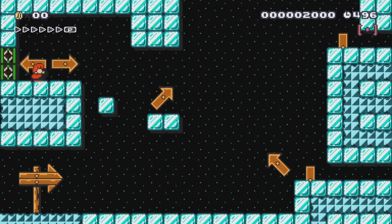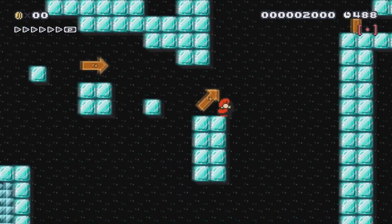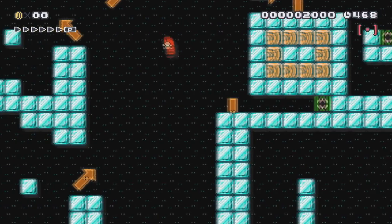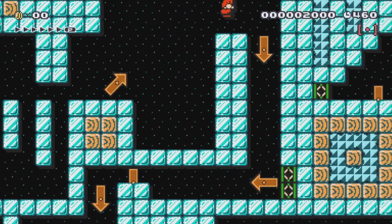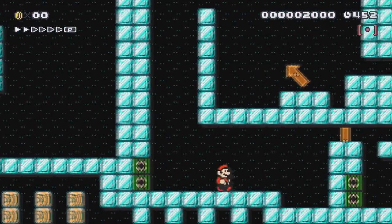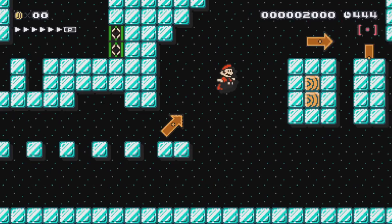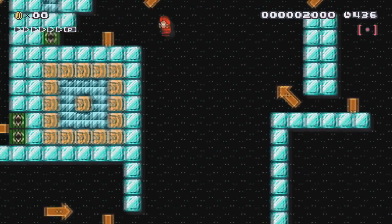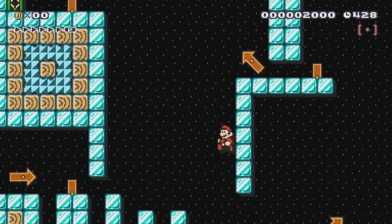I'll try not to restart this time. Oh man, I'm not getting the momentum I need. The down arrows are telling me when I need to hit down again, and the straight arrows are telling me when to stand up — I was thinking I was supposed to be ducking the whole time. There are some places where you could really speed run this. It would be fun to race somebody. It's laid out a lot better than I'm making it look.